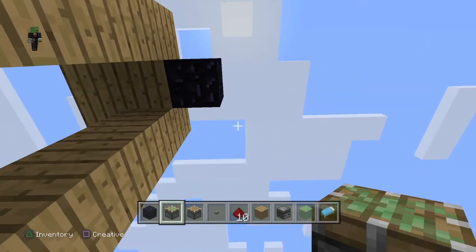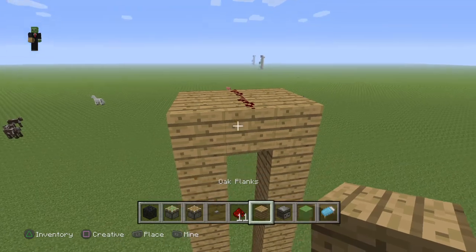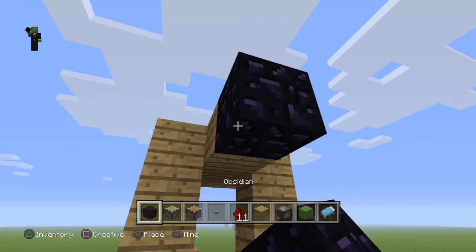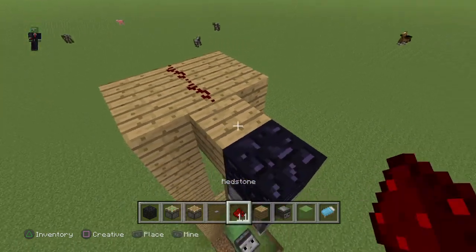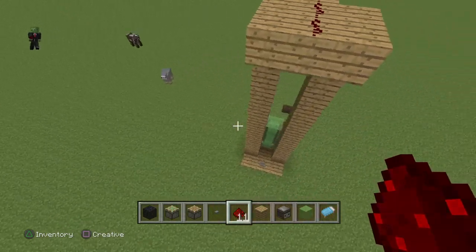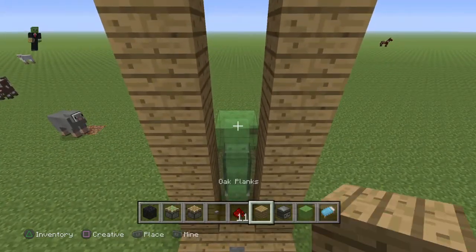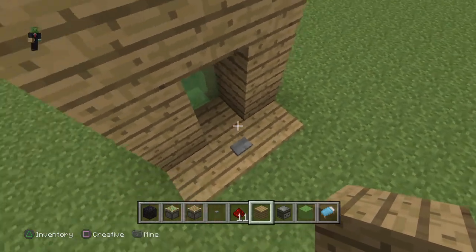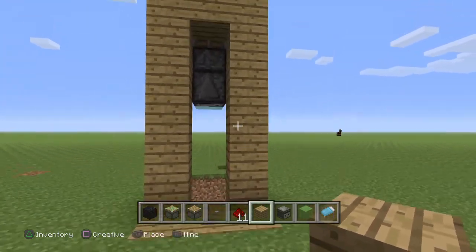No no no, shut the door! Make sure you got the button. Make sure you got the block — you can put this in any block you want. So now look at it — it goes up.